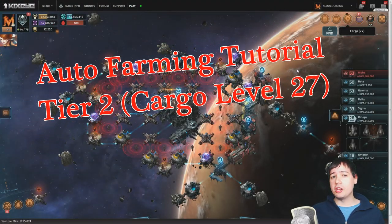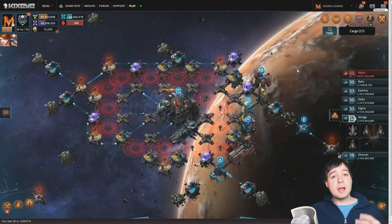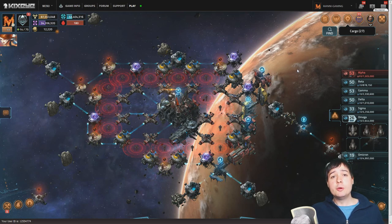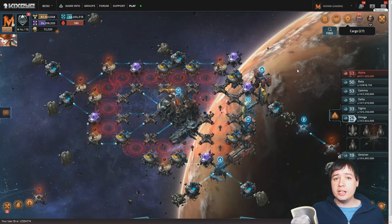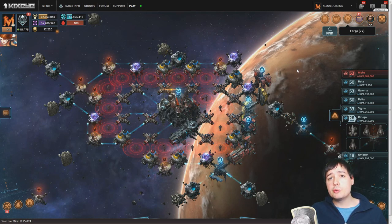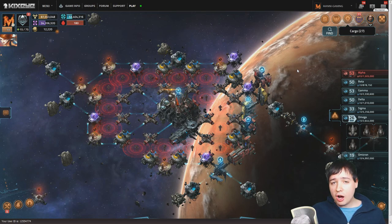What's up friends of the good mood, this is Money and welcome to episode 2 of the Vega Conflict auto farming fleet tutorials. Episode 1 was covering the tier 1 blueprints, especially the Hydra Missile, which we are going to use now in order to take on tier 2 and get ourselves the Gladius Driver, which is one of the most important farming weapons and also used in PvP quite often.